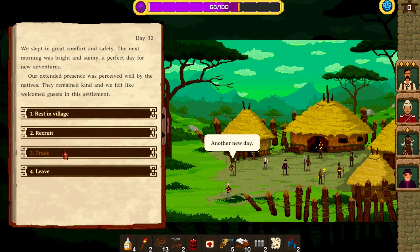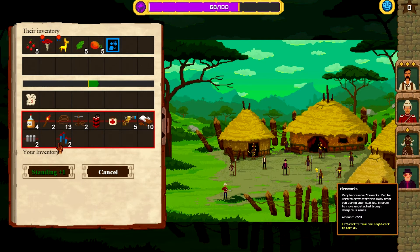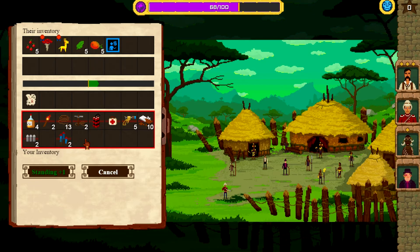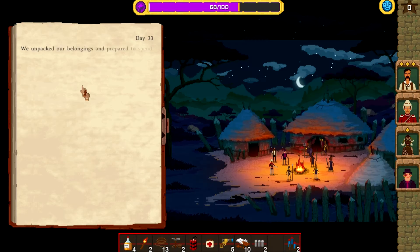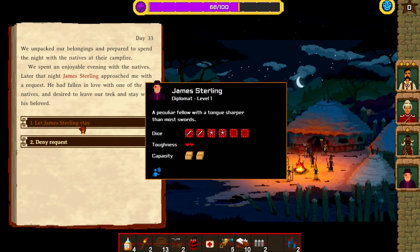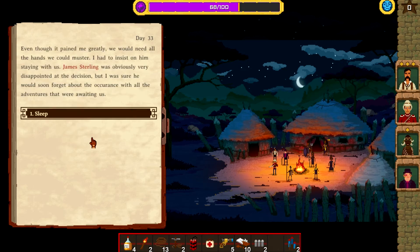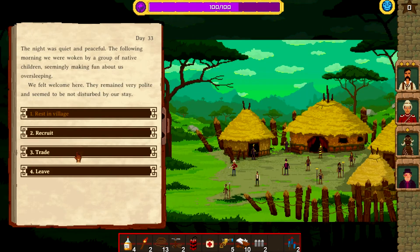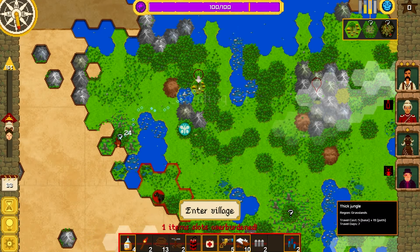If you liked FTL, you'll definitely like this game — unless you only liked FTL for the sci-fi elements. This does have a little sci-fi flavor: in higher expeditions things get more fictional, like encountering dinosaurs, and the temples become more alien. You have to go light beacons — giant shafts of light into the sky — to open up the temples.